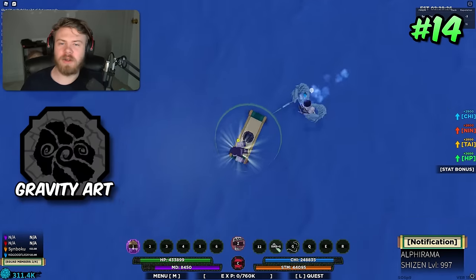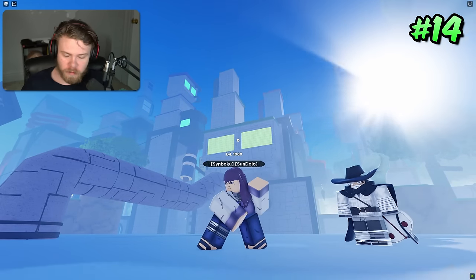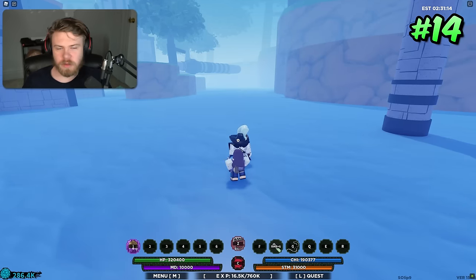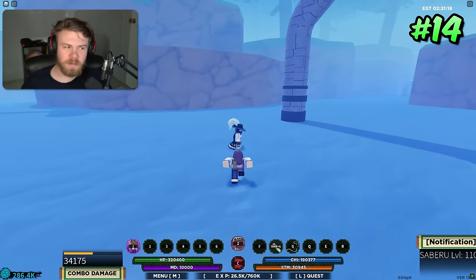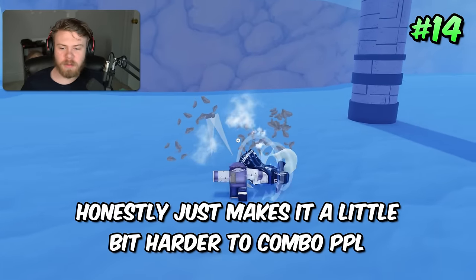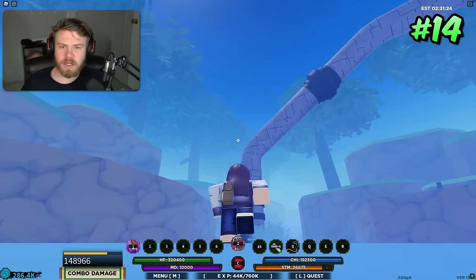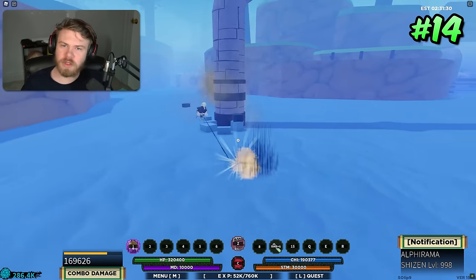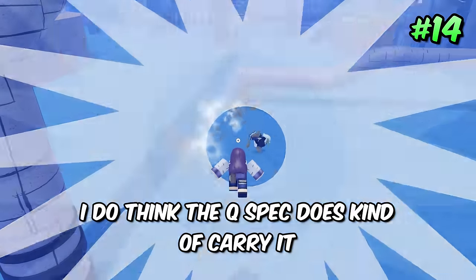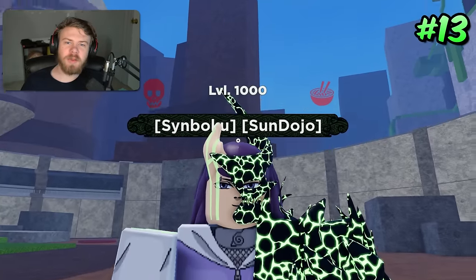Coming in at 14th place is Gravity Art, another martial art. The ragdoll M1s are borderline useless — M1s already stun people, so the ragdoll stun attached to them just makes it a little harder to combo. But the Q-spec is really good: it auto-tracks, does a lot of damage, and stacks based on the number of players. Even though the M1s aren't great, the Q-spec carries and makes Gravity Art a solid 14th place.